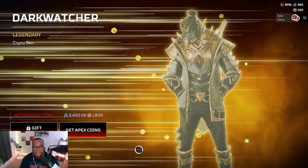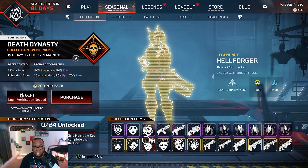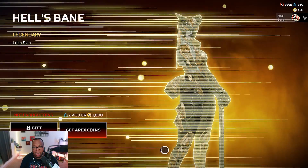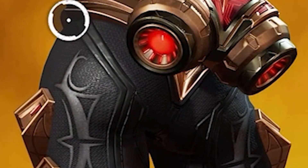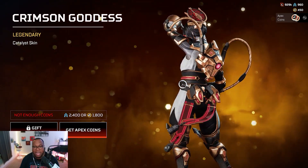Void's Vassal — I don't know what that is. Crypto — I like this one, the crypto skin is all right. Rampart — this is clearly a recolor but I like it. Hell Forger Loba — this is better than the original, way better than the original, and for obvious reasons.